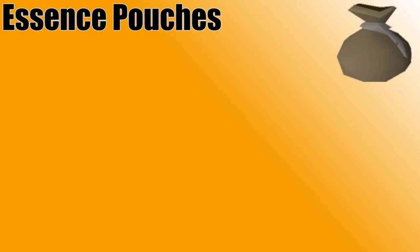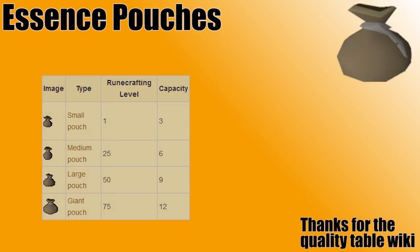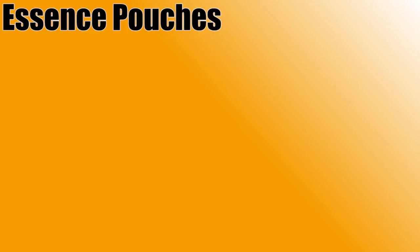I'd like to talk about Essence Pouches. These Pouches can hold extra Pure Essence so that you can make more runes per trip. You can obtain them by killing Abyssal Creatures inside the Abyss — this can be done with melee stats as low as the 30s, but clearly the higher combat you have, the better. A lot of players argue that the smallest Pouch isn't worth using because it only holds 3 Essence and only saves 2 spots, but I always bring all 4 Pouches — it's really up to your discretion.